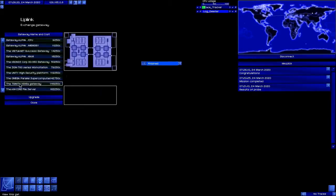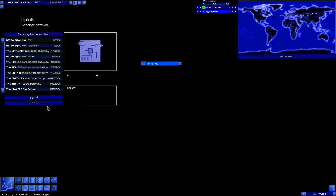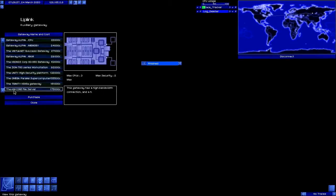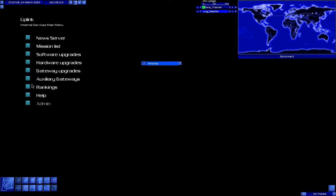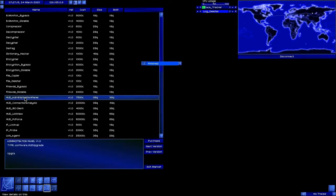First thing we're going to do is upgrade our gateway. We are going to buy the Trinity. Make sure we have the right account selected — it will let you overdraft. We have chosen to part exchange our gateway. Now, we are going to want an auxiliary gateway. On the auxiliary gateway, we are going to choose the Amcore file server — look at that storage space. Our auxiliary gateway is immediately available; we don't have to wait on that. However, we don't have a way to access it yet. In order to do that, we need the HUD Administration panel.